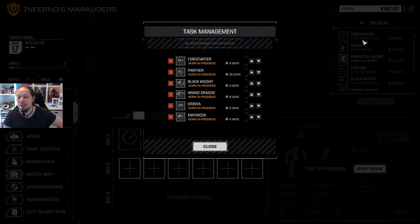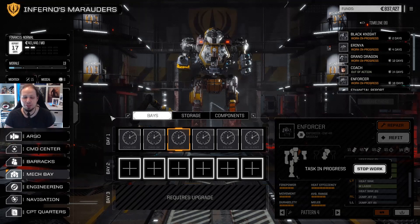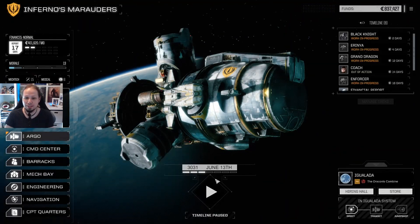Our Panther will never be ready. What's the order here? Black Knight first, Fire Starter is not really needed, Irina is what we need — that's a really good mech. Afterwards the Enforcer. So this is my work order — the Panther is never going to get ready. We have to wait for some time until we can drop again, and then we go into the next mission.